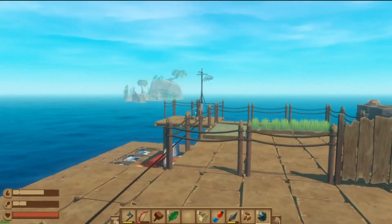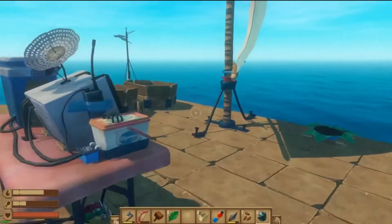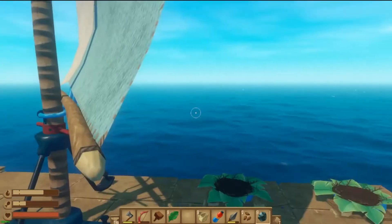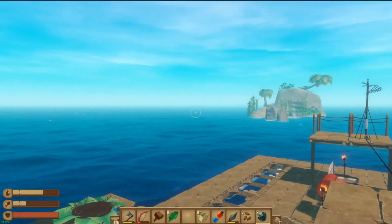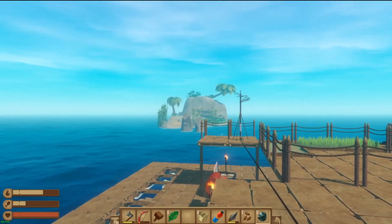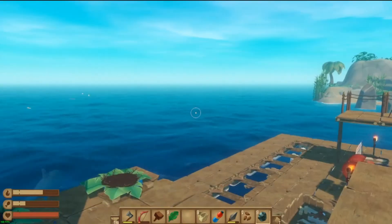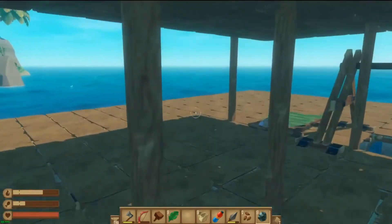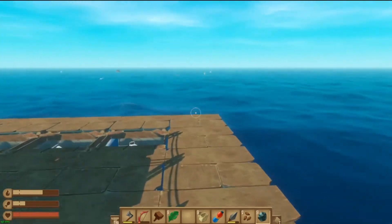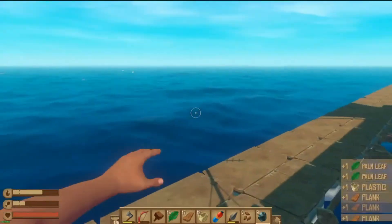Hello one and all, welcome back for another episode of Raft Survival! In the last episode we built a little pen for some friends, we loaded a giant island, got absolutely tons of loot, and picked up the next marker on the map. I'm going to post up at this little tiny cute island, do all the loot, and then we're going to gun it straight for the new objective. Welcome back old and new subscribers — if you're enjoying this video, hit that subscribe and like button below, it all helps with the channel's growth and I appreciate it immensely.